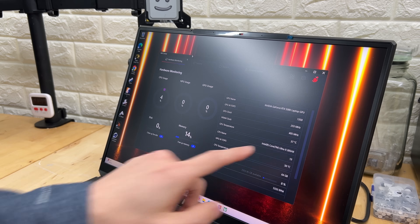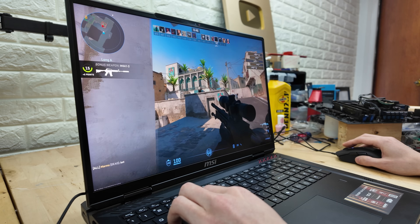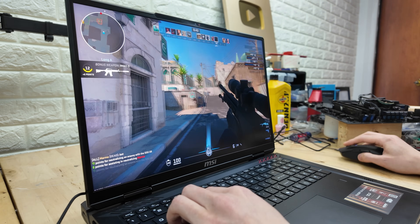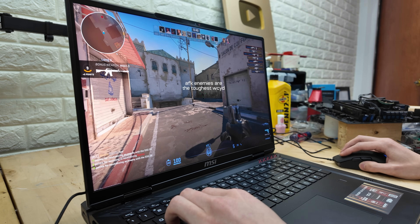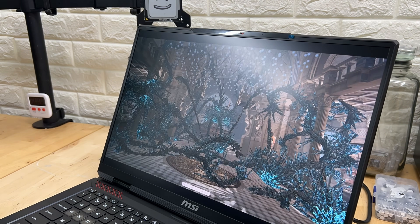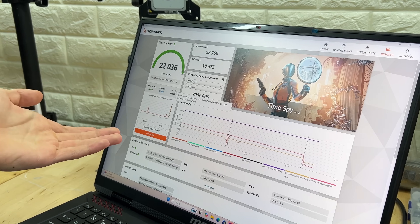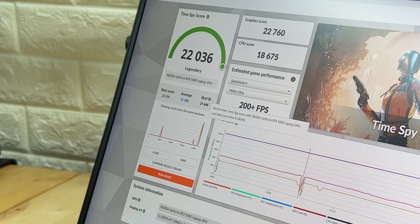We're going to get started by setting the GPU to a plus 100 megahertz frequency offset. If we save that, you don't even have to restart — so technically our laptop is overclocked right now. Let's jump into the benchmark. 22,036 — we broke the 22K mark! That also beats the world's best Timespy recorded score with a 5080 laptop GPU and an Intel Core Ultra 9 285HX. And the laptop seems stable. One of the concerns with overclocking is pushing it to the point where it becomes unstable and starts crashing.